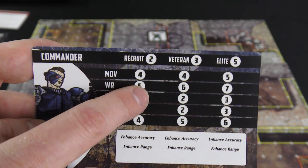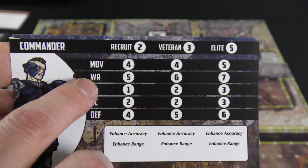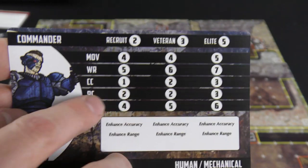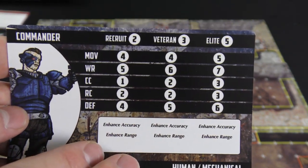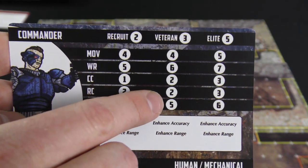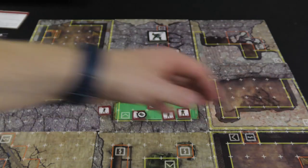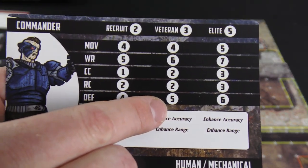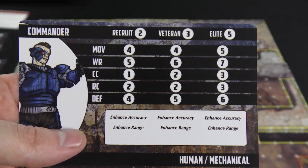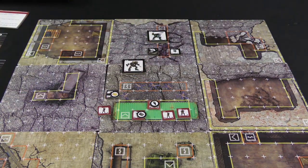As units take damage they drop down in effectiveness. The stats include movement, weapon range in grid spaces, close combat, and ranged combat — which is the number of dice they roll — plus defense. If there are no modifiers and a Commander does ranged combat, he rolls two dice. This game uses d10s, and you look at the defense of your target. If the defense is five and you roll above five on any die, you get a hit. It doesn't matter how many successes — you just get the one hit. Then you flip the tile and remove it if it's already flipped.